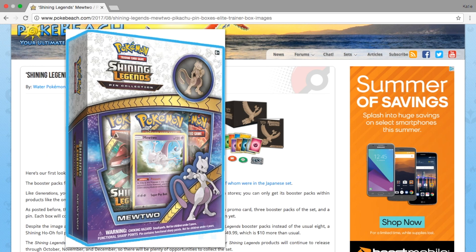Another thing that was revealed was the Mewtwo one. So we can have a look at the promo, the pin, and the box in general.